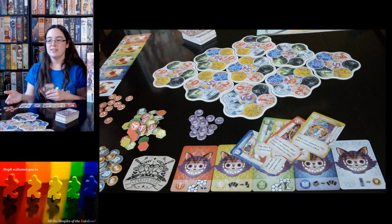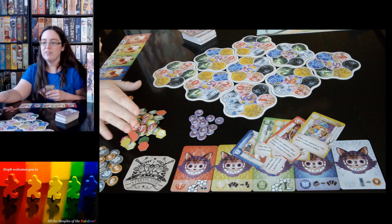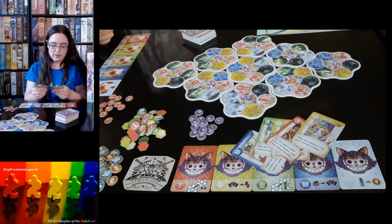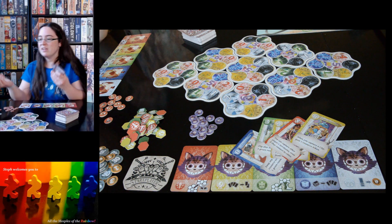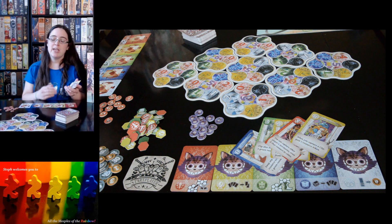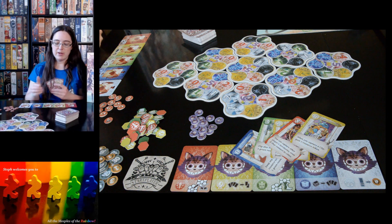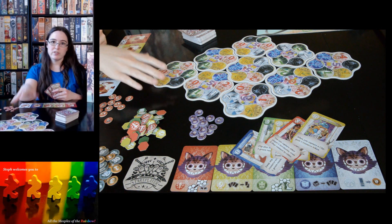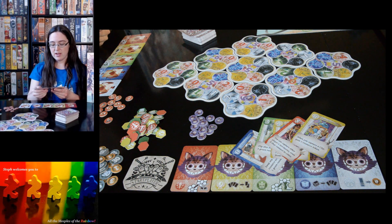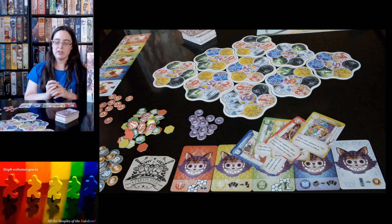When you play a card down, you immediately activate its benefit. All of these cards have different powers and different happenings. Some of them will say, oh, when you claim a blue territory, gain a card — different things that will happen upon when you do something on the board. So you might not always get it right away, but some of them might just say, gain a green token.